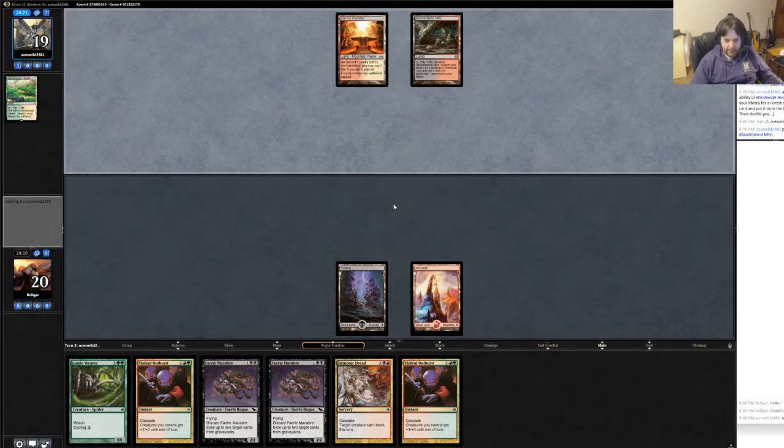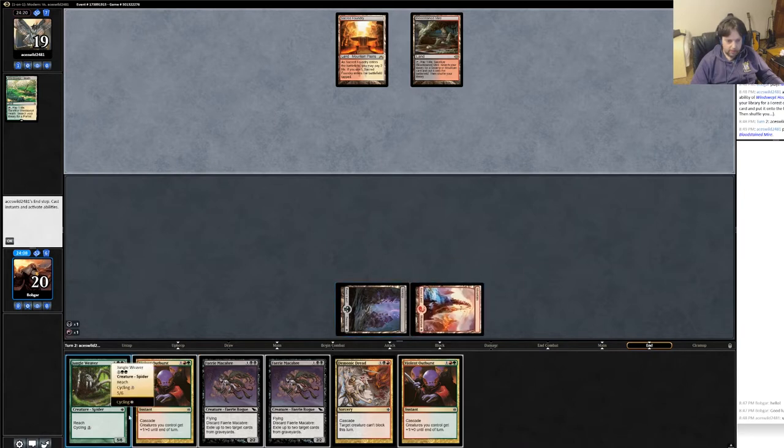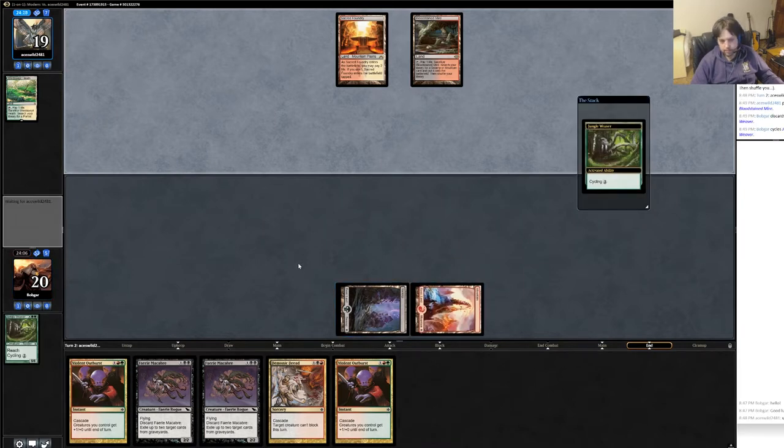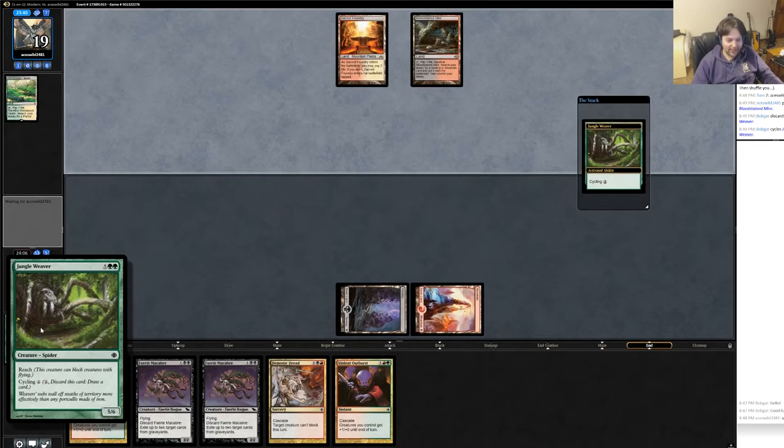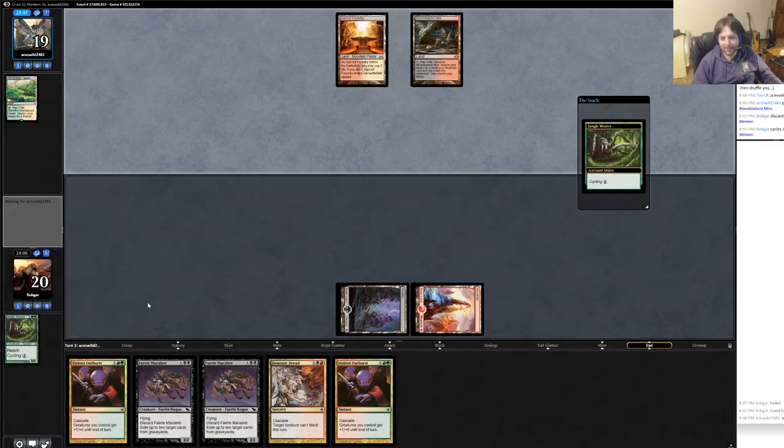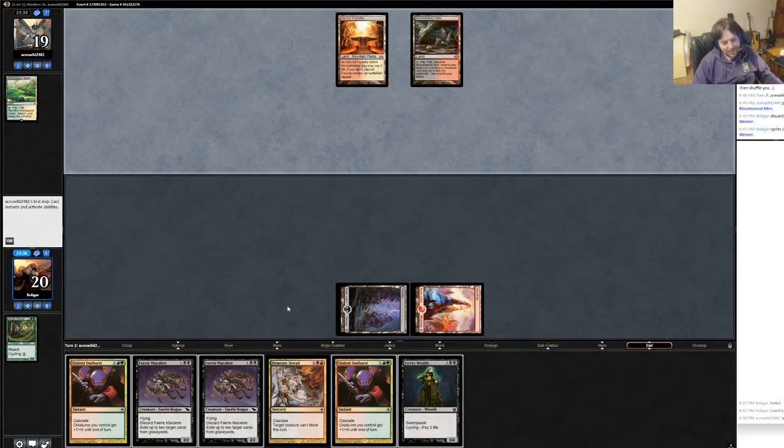Hopefully the cycle gets me something here. So far no plays. I will cycle this. I bet he's sitting there being like, what the heck deck is this? Always feels funny playing with basic Mountain, basic Swamp, and the other person is like Windswept Teeth, Sacred Foundry, Bloodstained Mire — and you're like, basic Mountain, basic Swamp, cycle my two-cent card. It's alright, though. I love you, Jungle Weaver. Even if nobody else does, I love you.